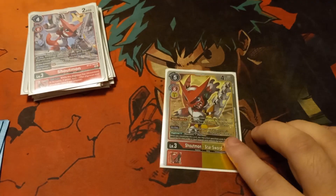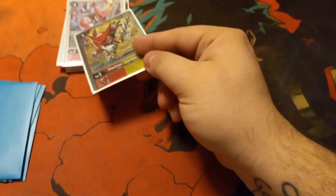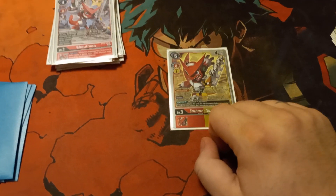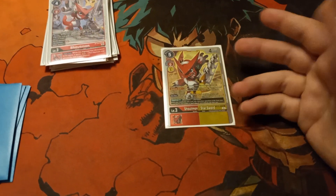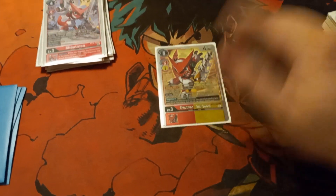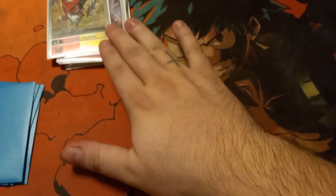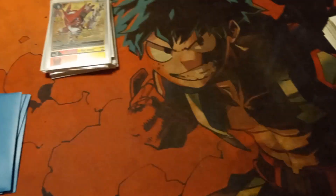Rounding off our level 3s, Shoutmon Starsword — just one copy. I see a lot of people running this at 2; this gets bricky quick. You run this in case you don't draw a Shoutmon or Starmon. You're really not going to use the removal effect. Solarmon hurts you — you run 4 copies of Darulamon for that. This is really just an extra copy of Starmon, which is important. That's why you run 1, but just 1, not 2.